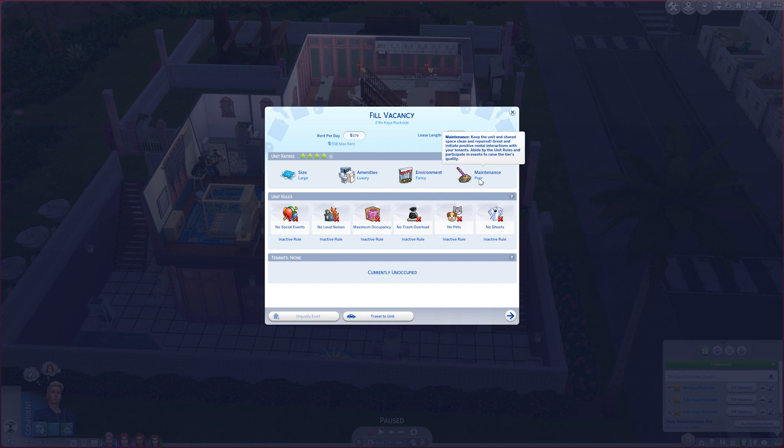The maintenance starts as poor but that's just how it begins. The rent is showing as 1799. We could change the lease length but we'll leave it at seven days. The only rule I really want to apply is no trash overload. For no loud music, Sims love loud music and TV, so that rule might make for an unpopular property owner since it restricts use from 10 PM to 6 AM.